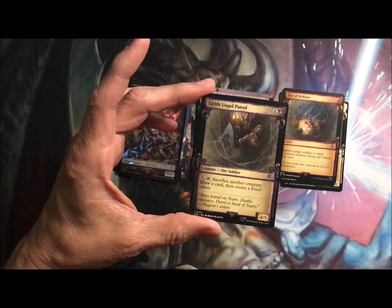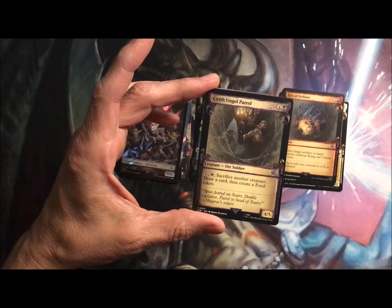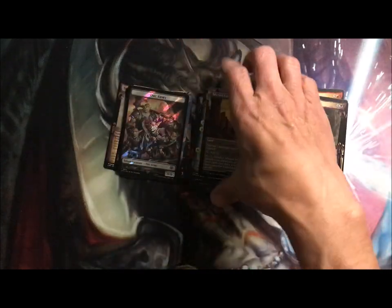Patrol is an Orc Soldier, four or five for five — pay one, tap it, sacrifice another creature, draw a card, create a food token. Yummy!